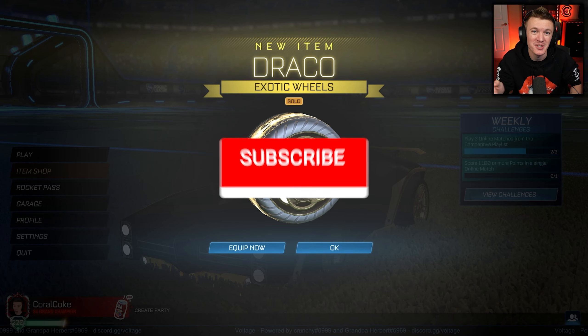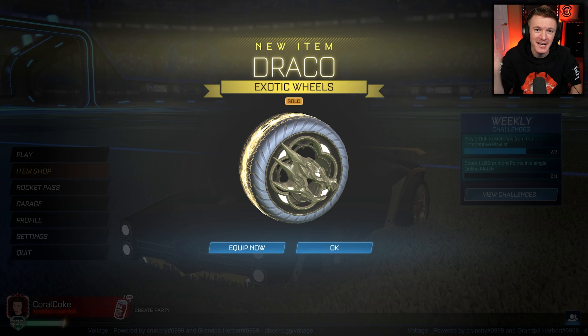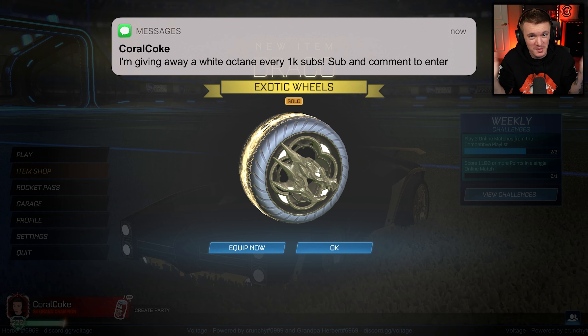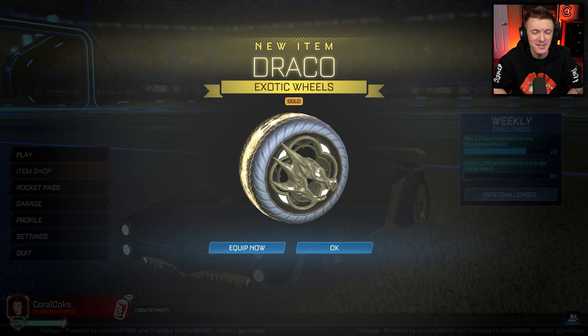If you want a cheaper and faster way to get Rocket League items, head over to RLExchange and use code QUIRLCOKE. They have tons of your favorite items to choose from so you can build the car that you've always wanted. The best part is they deliver these items to any console insanely fast and have tons of payment methods. Just use the link in the description to check it out.